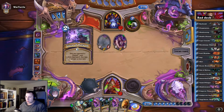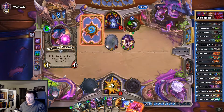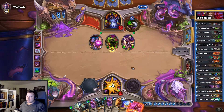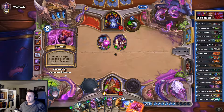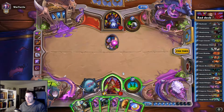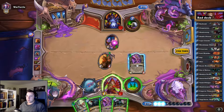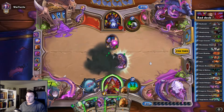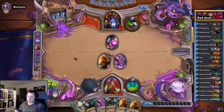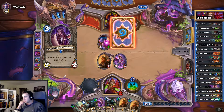Do we have every single combo piece? No, we can draw another Unearthed Raptor. We kind of need to have removal. We're missing the most important combo piece — the Leper Gnome. Nothing is possible without it. Now we've got two Brands. Hopefully he won't kill this, because then we can Shadowcast the Shadowcaster, which would be great. Then we'd have a combo — but we desperately need to draw a Leper Gnome.